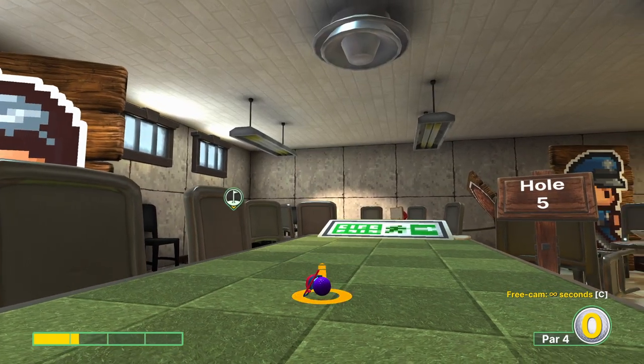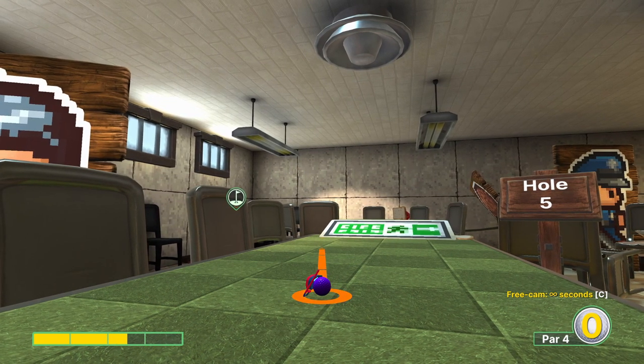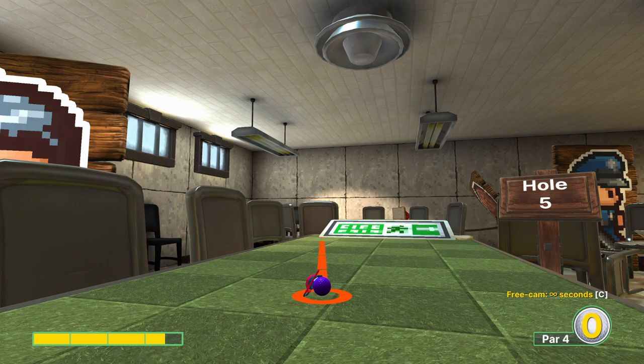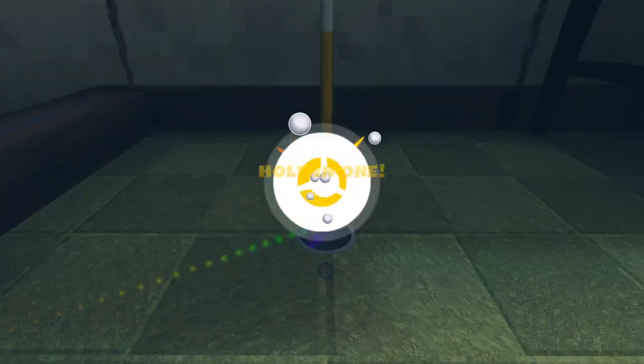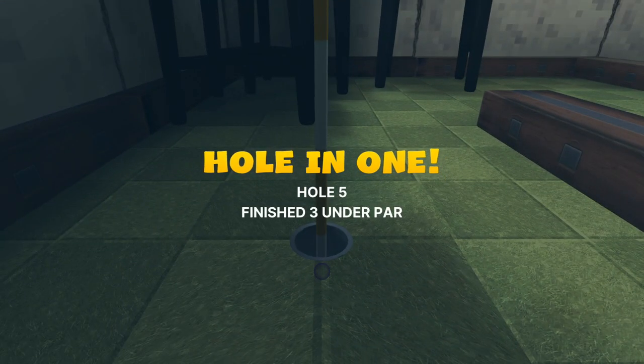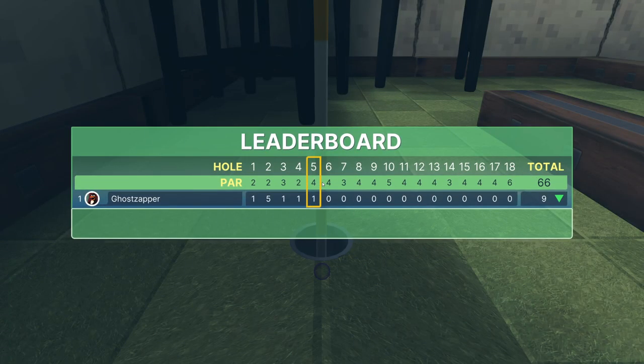Hole number five: going three and a half power, aiming just left of the bottom left of this gray corner on this side. You can go a little bit lighter on the power — just want to make sure we're clearing that middle plank and getting down into the hole.